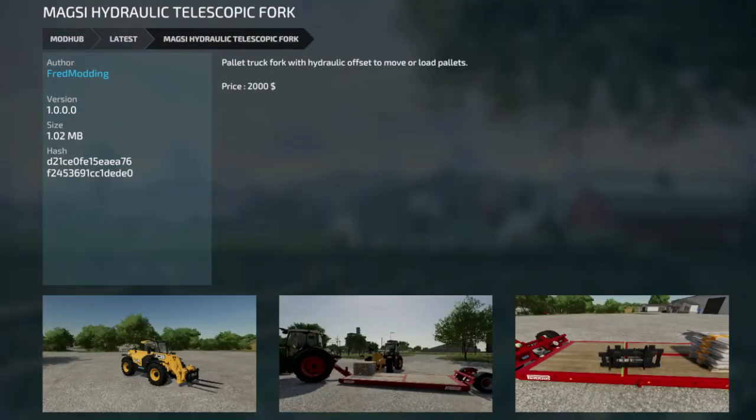The Magzi Hydraulic Telescopic Fork. It's a telescopic fork, offset to move or load pallets. Two grand. If you don't use auto load, this might be a good option for you.